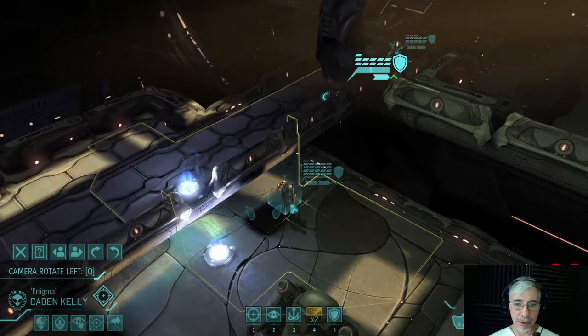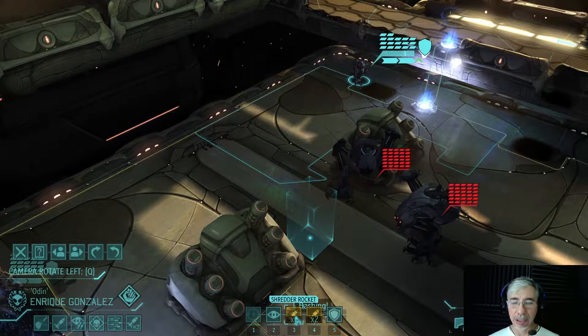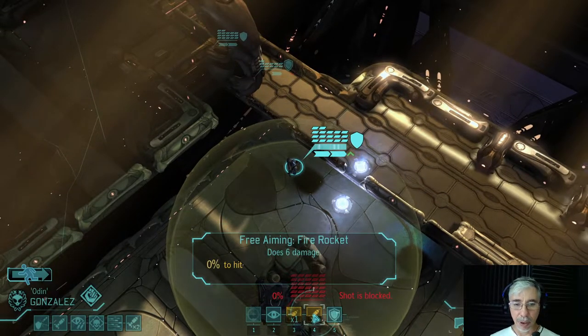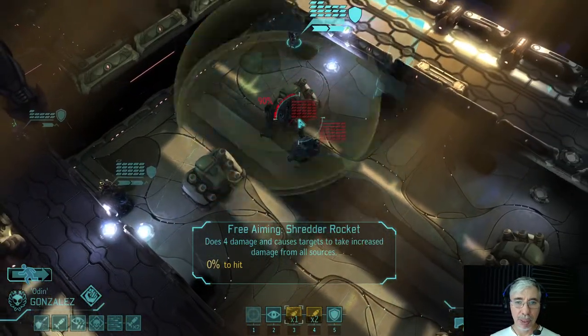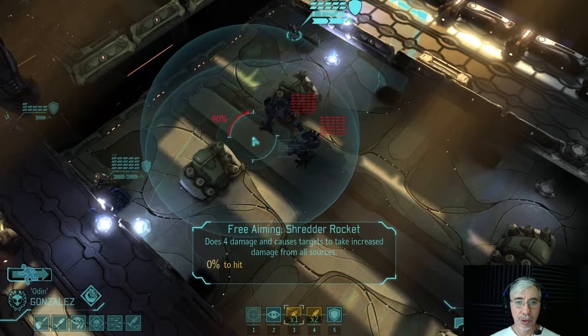The important thing here is that the first to shoot will be this heavy unit. He has the shredder rocket. The shredder rocket inflicts damage but it's not as damaging on its own — the regular rocket does six damage and this one does four damage. However, the shredder rocket increases the damage that affected units take from further shots. So if I shoot them with this rocket, they will receive more damage from all subsequent shots at the robots.